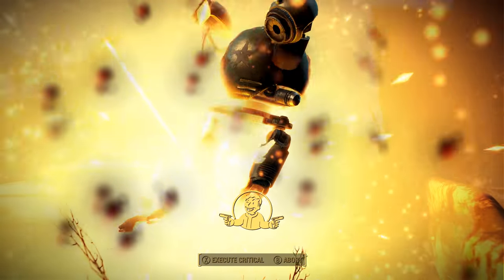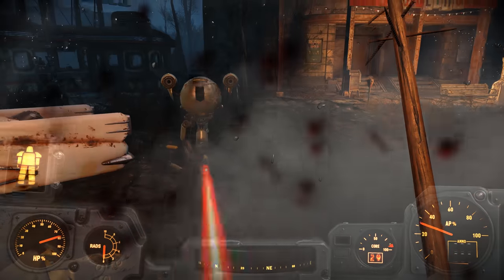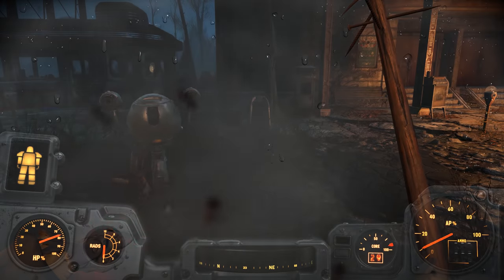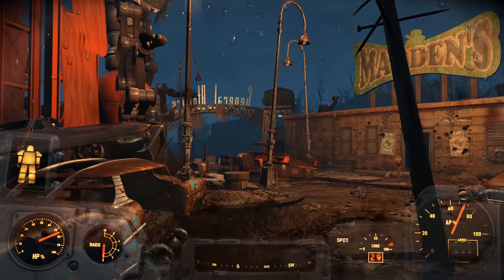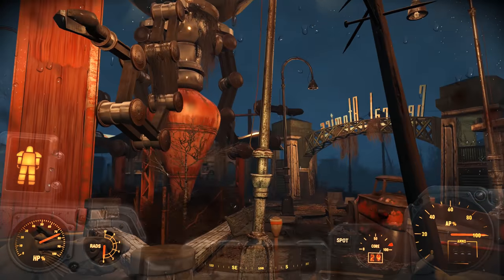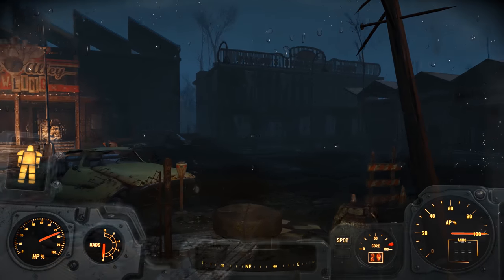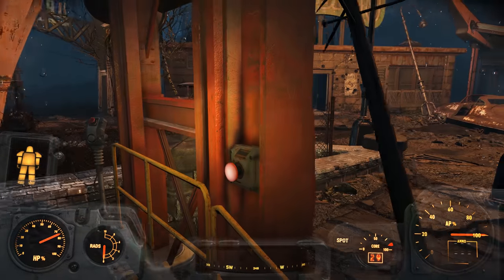Now, true, while Automatron prominently features robot enemies and the Galactic Zone from Nuka World is nothing but robots, there aren't really a whole slew of other robot enemies to fight in Fallout 4 vanilla. Having a Troubleshooter's Walking Cane is basically combining one of the worst melee weapons with one of the worst legendary weapon effects. Ultimately, legendary walking canes are pretty bad, and if you see them, you're going to be upset.